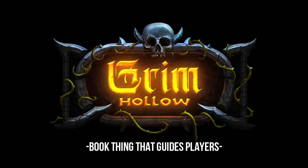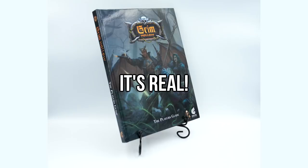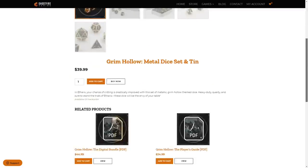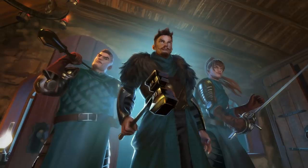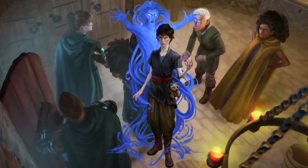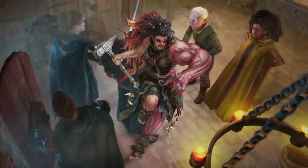This spooky video is sponsored by the Grim Hollow Player's Guide, which is actually a thing now — you can buy the minis and dice and stuff because they exist in the real world and they can show up on your doorstep. The Player's Guide has 24 new subclasses for dark and gritty campaigns, some of which myself and other creators helped write.